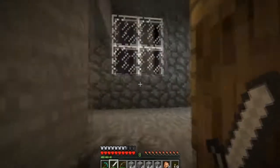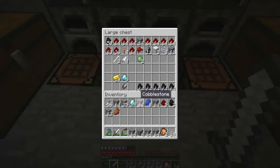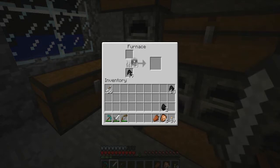I am literally one spider kill away from level 10, so I'm gonna get a level 10 enchantment. I'm gonna get myself a gold sword, which I know will break easily, but once I enchant it, it might not. And hopefully if I get looting on it, I will go out and get some endermen.